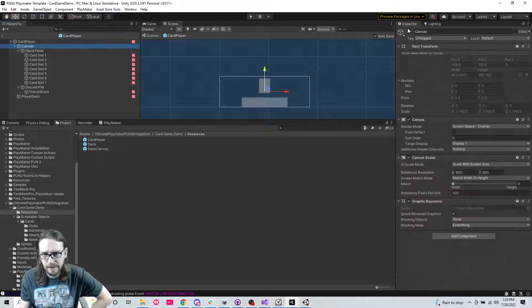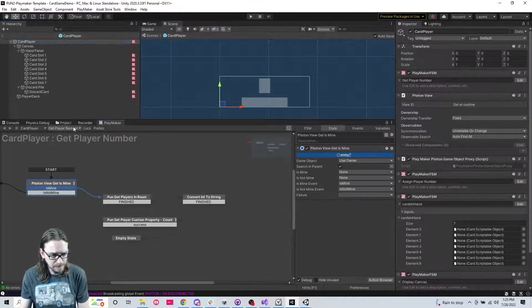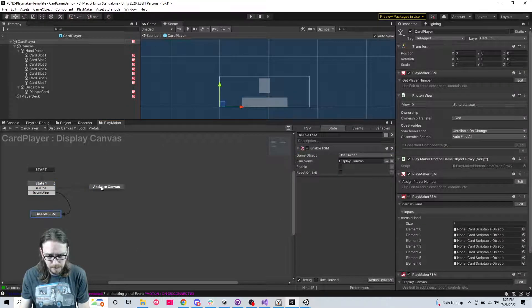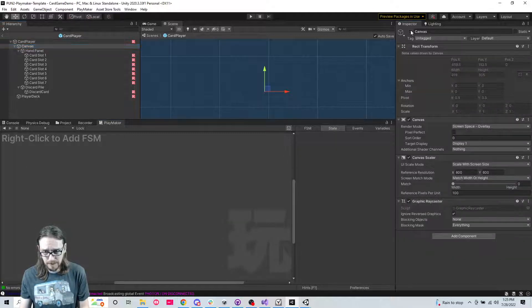Oh, I know what I did - while I was setting stuff up I left the canvas activated. One way I can fix that is to come in here to 'display canvas', copy it, paste it, make sure it's first, and deactivate it. Let's build one more time.